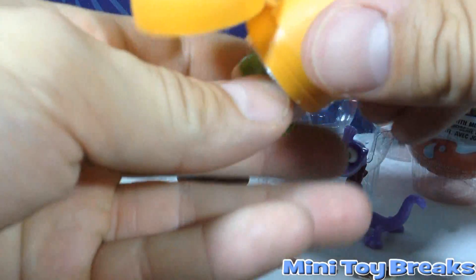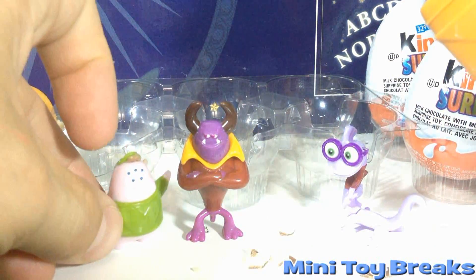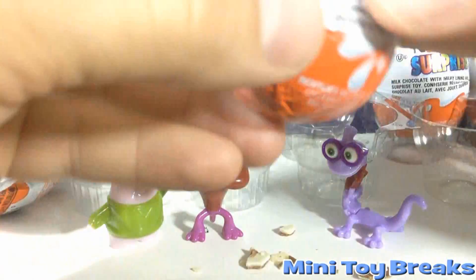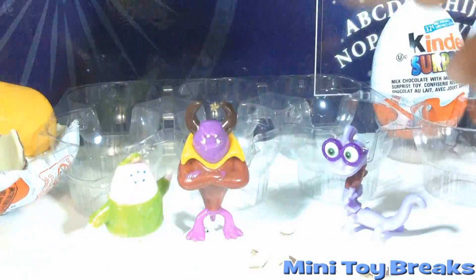So we could still pull this off if the next 7 are the next 7 figures I need. And there we go — it's Scott. Little 5-eyed Scott. Keep them coming. We're on a bit of a roll here. 3 figures.